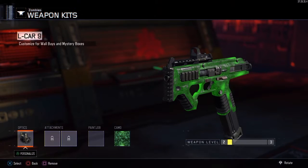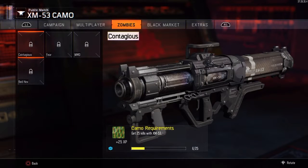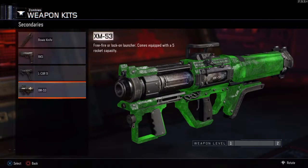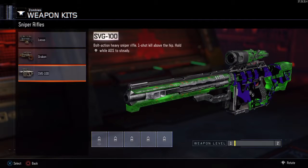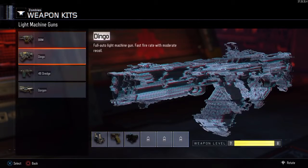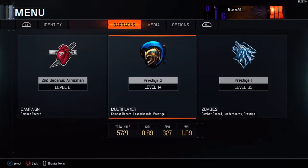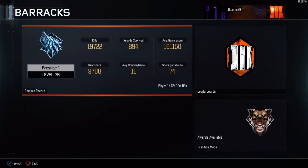The RK5 I haven't done yet, Alcatraz 9 I haven't really used much, and the XM53 I probably won't ever do. What I was trying to do is get Red Hex camo on all the main guns I normally use on multiplayer — that's basically my plan. But now I'm sort of shifting to trying to get Red Hex on the guns I use more on Zombies.